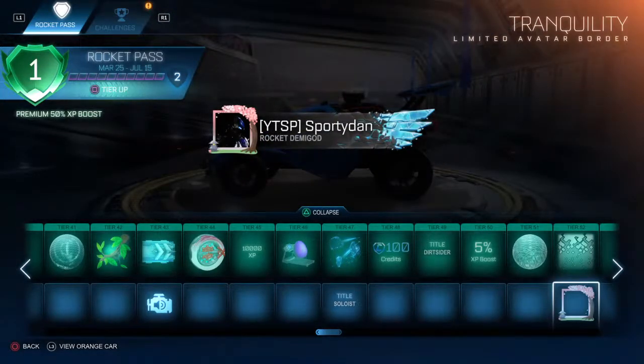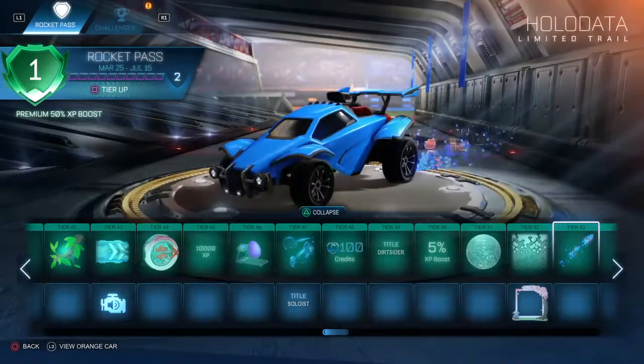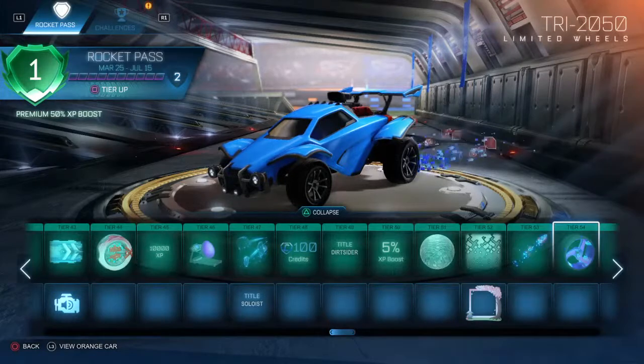Cherry blossom type style. Here we go — we're getting into the Holodata stuff. This is pretty cool. I'm excited to see the goal explosion live. You can put some really cool red and blue colors on this. Then these wheels—